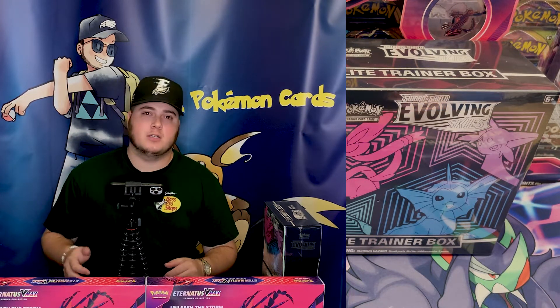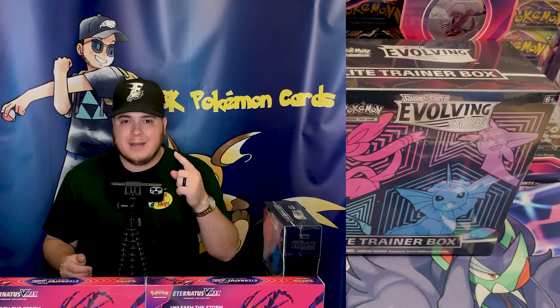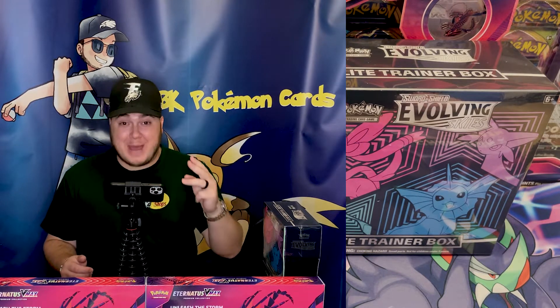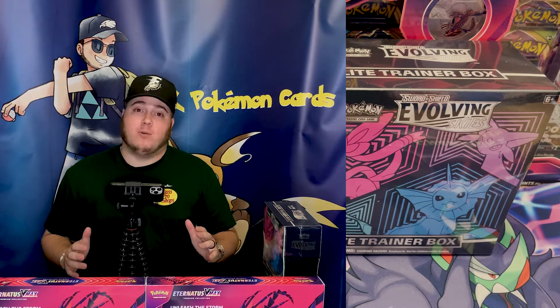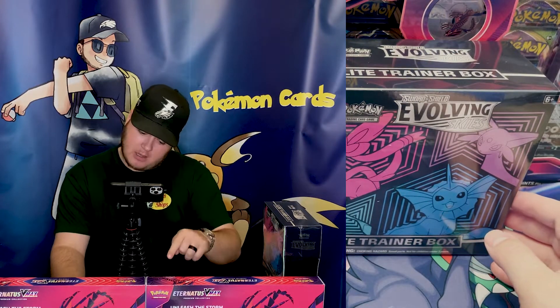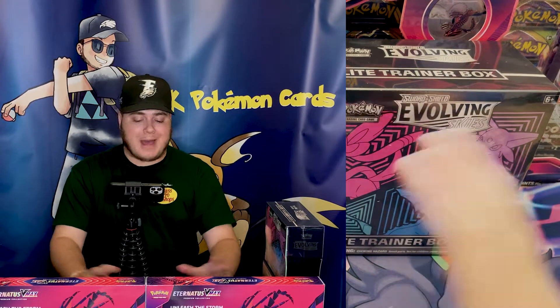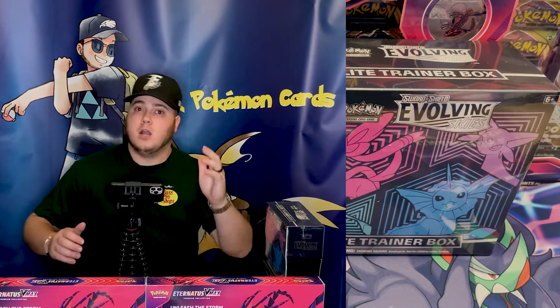I recently saw a video on YouTube — shout out to Frosted Caribou, absolutely incredible content. I saw her open one singular ETB, eight packs, and pull a V, a Secret Rare Rainbow Rare VMAX, and a Secret Rare VMAX Alternate Art out of one ETB. Today, right here, we have four ETBs. I've got two of each: Leafeon, Jolteon, Flareon, Umbreon, Sylveon, Espeon, Glaceon, and Vaporeon. We are going to battle back and forth between these ETBs to find out which cards are better, in hopes of pulling one Secret Rare per box.